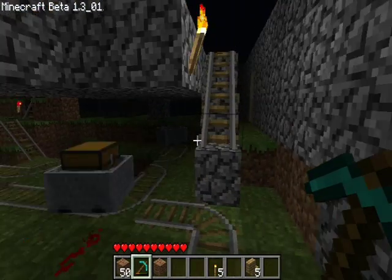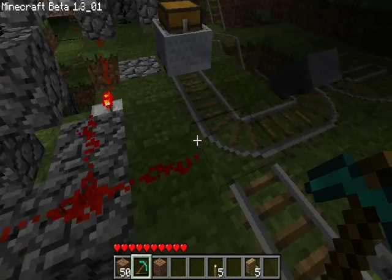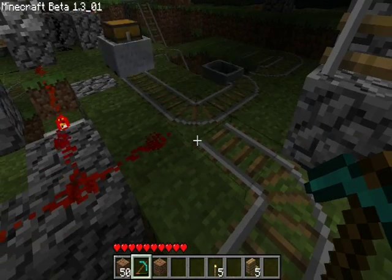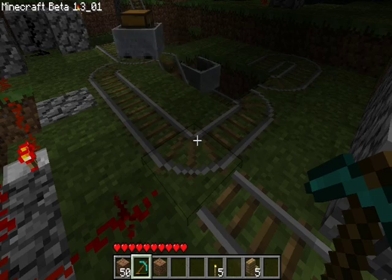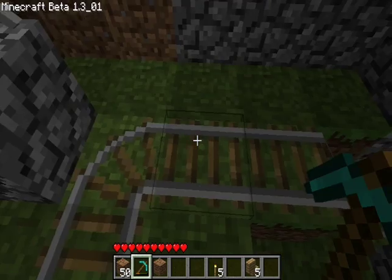So each cart is going around in a continuous circle, and it has redstone connected to it. When I press that button for it, one of two things will happen. First of all, the track will switch and combine these two, so it will send it out through here.